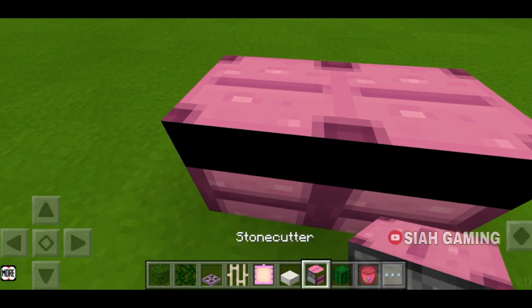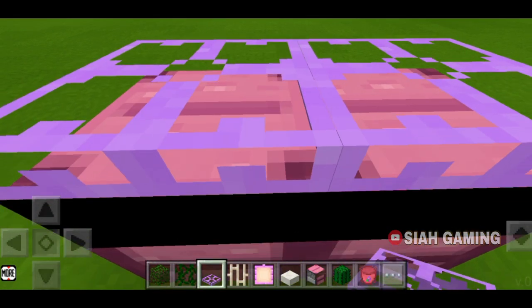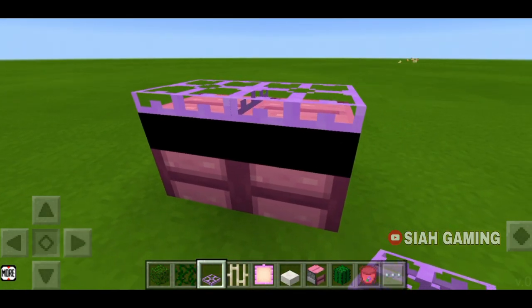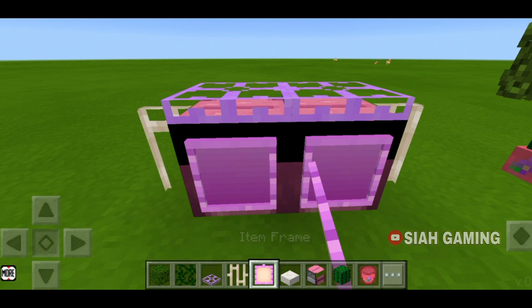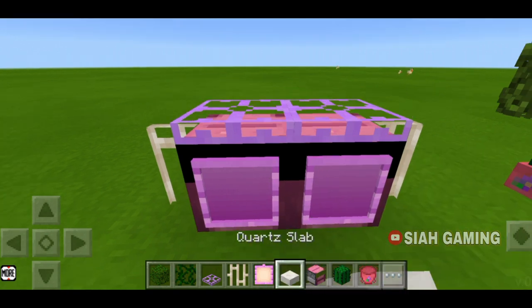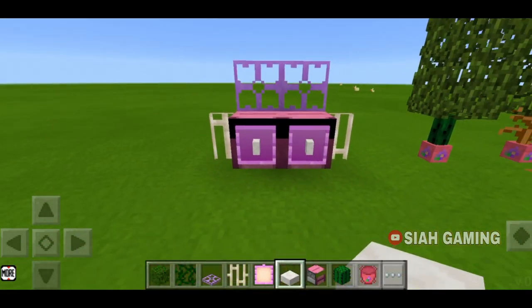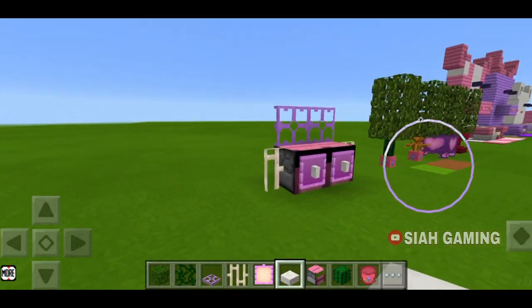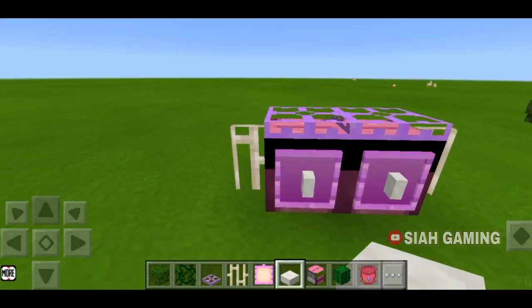So put two stone cutters. Crouch, then put wooden trapdoors like this. Then put iron bars, crouch again, then put item frames, then slabs. Do it like this and there is our grill. And close it too.